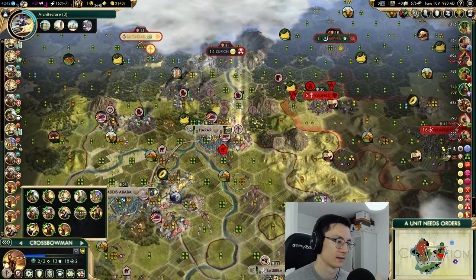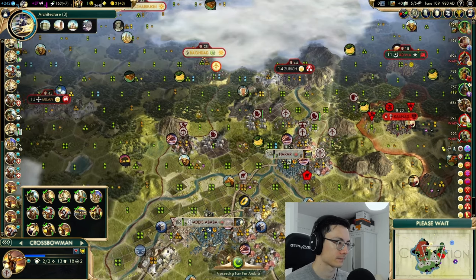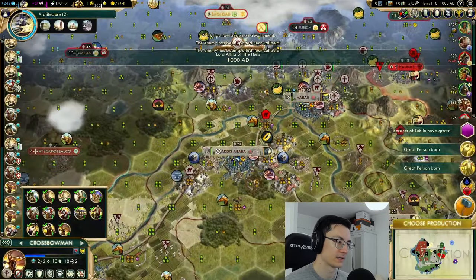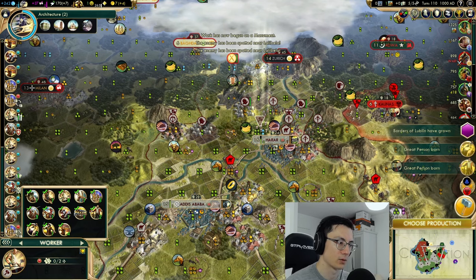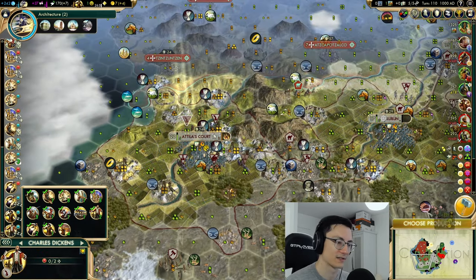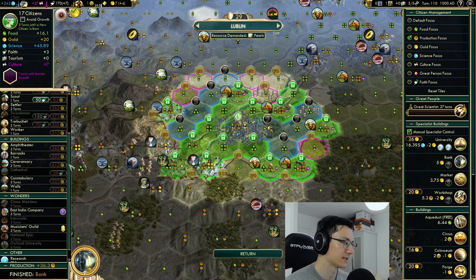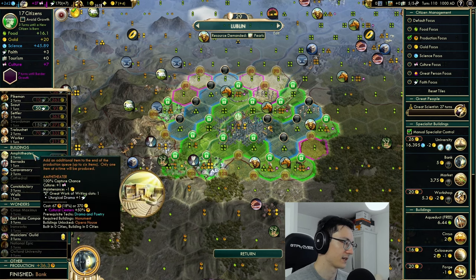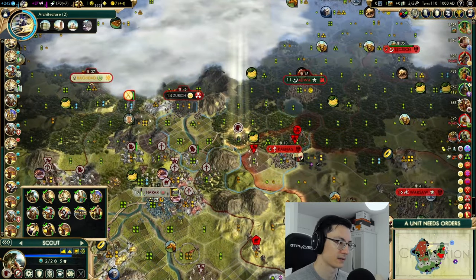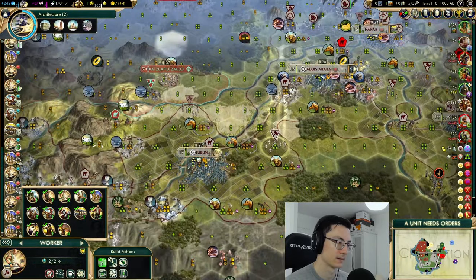I'm bringing this worker over to get some more convenient war roads. Our safest city is oddly our capital, so we're just going to stand all of our great people around it. This bank is done. Maybe now is where we can build the East India Company, or something like an amphitheatre for culture. Our gold is just about fixed. We need our Circus Maximus. A civil service farm — feels good. This caravan was going to Attila's Court — it can carry on. Our city is so strong so early on in the game because we grew so fast and so quickly.